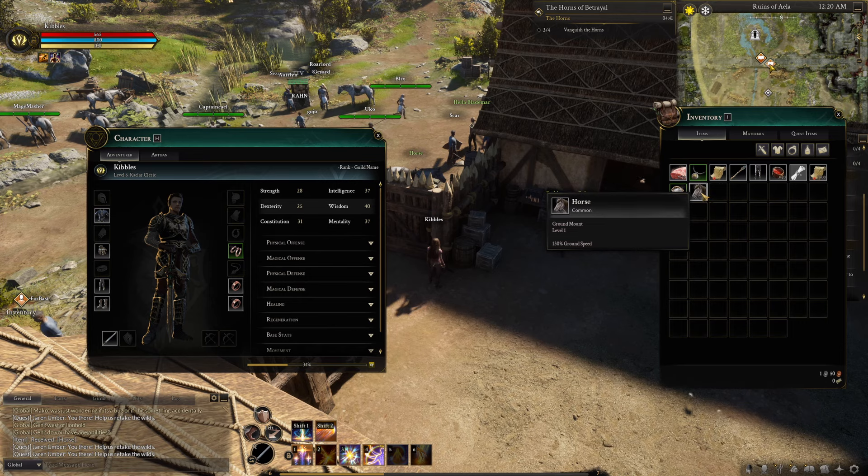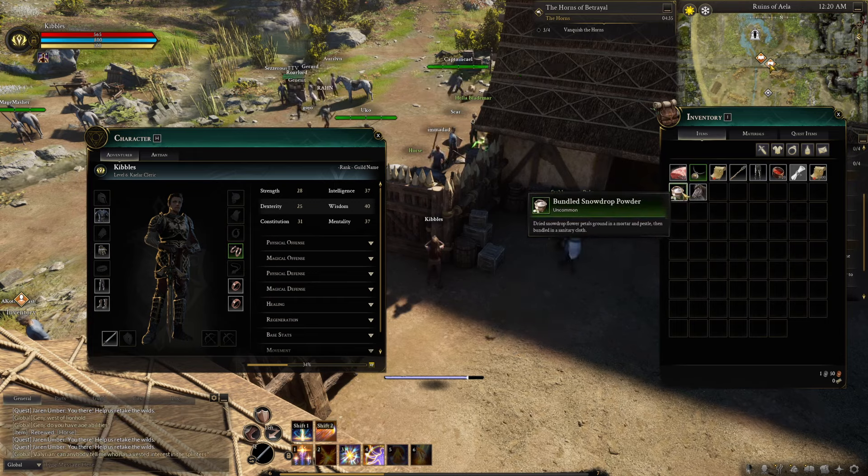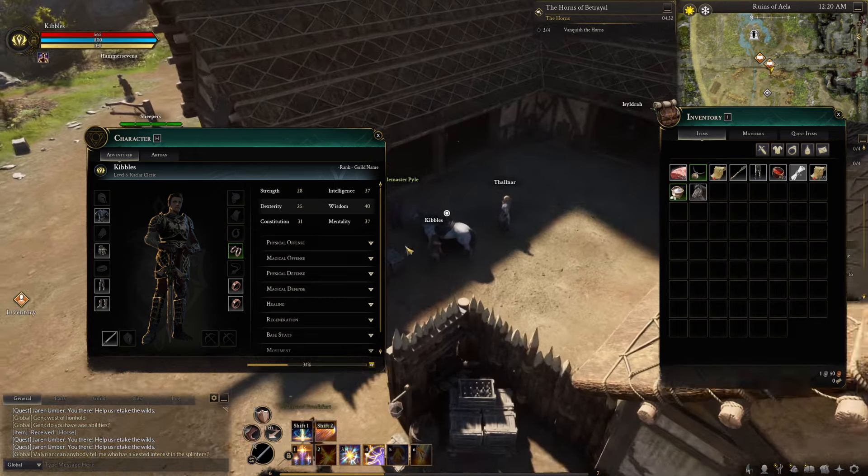To equip the horse, open your inventory with I — you can also press H to see your character — and then just right-click it. And there's your horse.